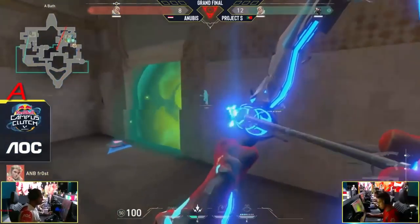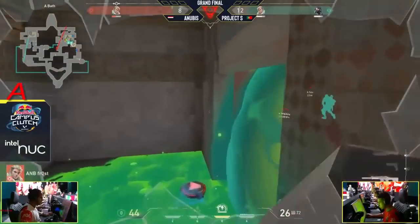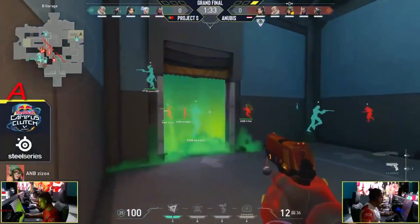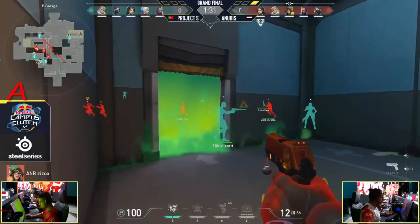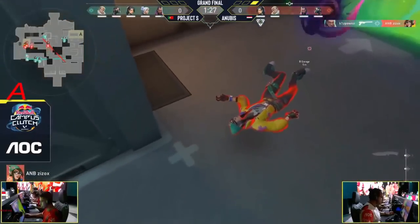Nice opening there dropping out of heaven — oh no, Zizox spots the distance advantage, they're paying off. Now Frost is alone. Frost should never have been alone but this is the position he finds himself in. There comes the tag — goes through the whole body to start things off. They are not letting go right now for Project S. Look how aggressive this is towards that B main side — the backpack sticks through and Zizox is looking for the kill but it does not work.